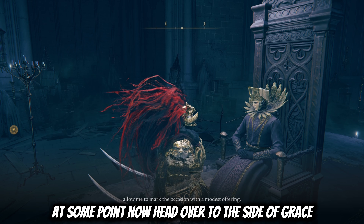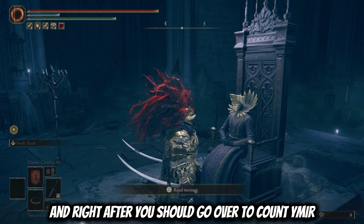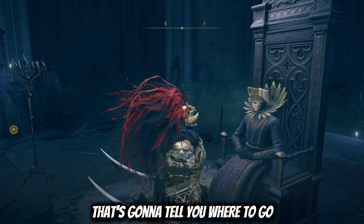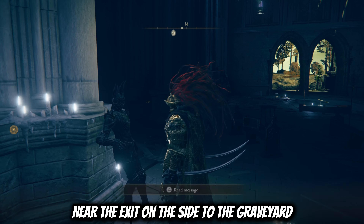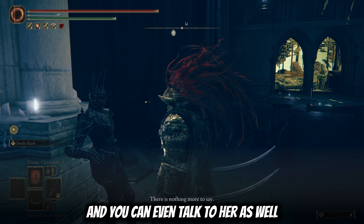Now head over to the site of grace and rest there so you save your spot. Right after, you should go over to Count Ymir. Once you talk to him, he's going to give you a map fragment that's going to tell you where to go. You can just search it up, or I'm going to tell you right now. If you go a bit back to the right near the exit on the side to the graveyard, you should see Jolyn sitting against a pillar and you can talk to her as well.